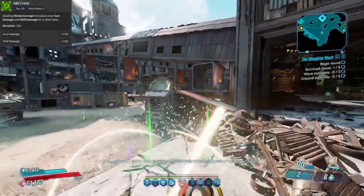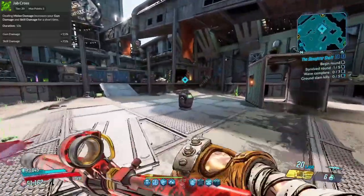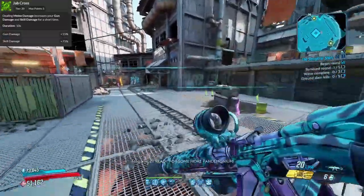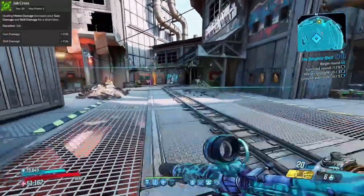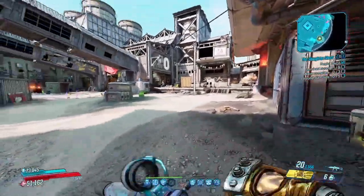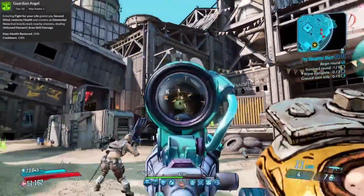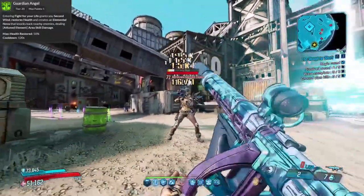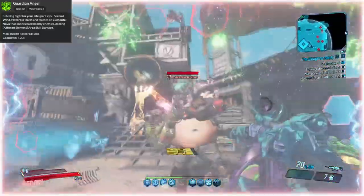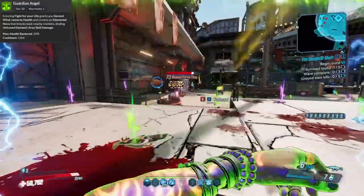I put full points into Jab Cross. This skill works so well with our weapon — you deal melee damage with your gun and your skill damage gets buffed. So as long as you're firing your Blade Fury, you'll always have boosted damage since it carries as a melee attack with gun damage increased. Guardian Angel allows Amara to get an instant second wind, restoring all of your health and creating a Nova around you knocking back all enemies. With a 2 minute cooldown, this is a super nice free res if anything goes sour.